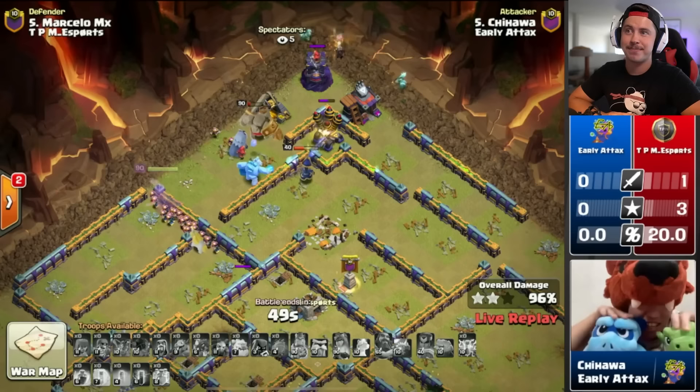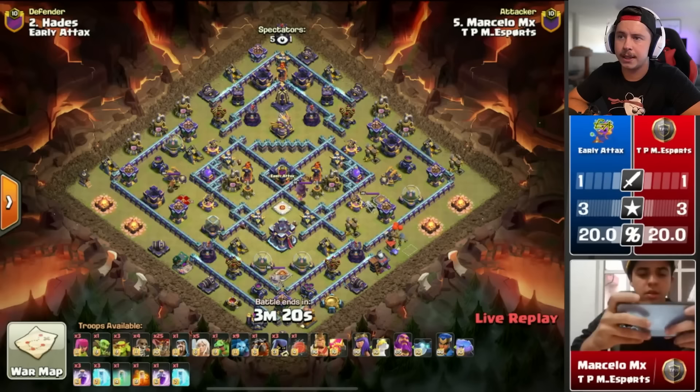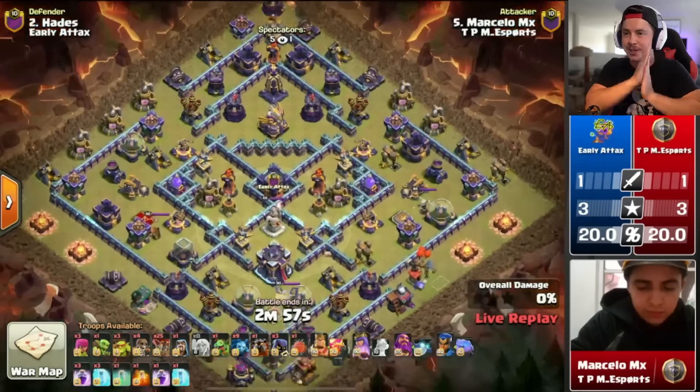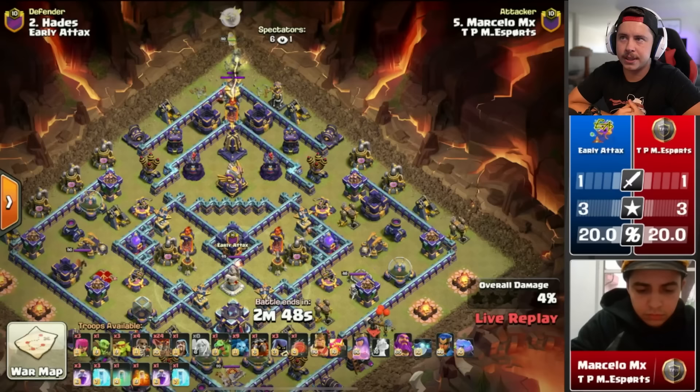Early Attacks with the early three-star to keep things tied up against TPM — beautiful start to this match. All tied up three to three. Marcelo in with his second attack for TPM. He's got a sailor hat on — playing on a phone. Queen on the top side of the base, queen charge lalo — queen takes the cannon, takes the archer tower, then the builder hut. She's looking decent, can easily reach the inferno tower. Question is, does he get her in for the monolith?